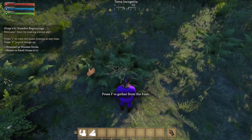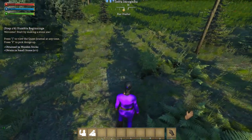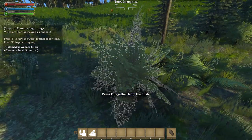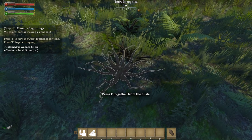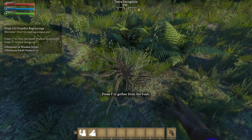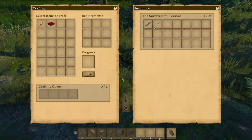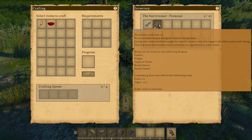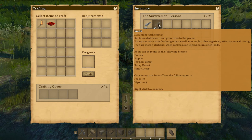As you can see, when you collect the bush over there we are getting resources - there are faces here. Let me go into first person so you can see. We have the bush there, we collect there, and only the roots of the thing remain. When you get those roots, you are going to get some wooden sticks and also roots that you can use to craft some food on your own.